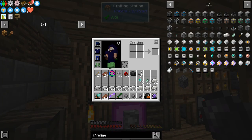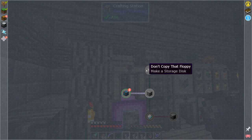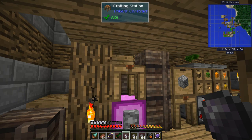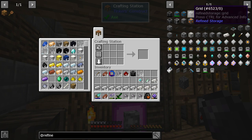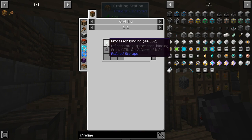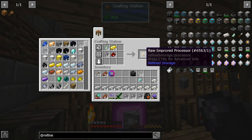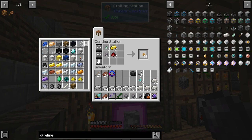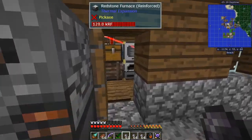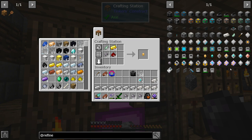Next thing we're going to need is a grid. The quests have updated — make a disk drive, make a grid, make a fluid grid. For the grid I'm going to need processors, so let me queue up about 24 of these to cook. While we're at it, let's get the iron ones going too.